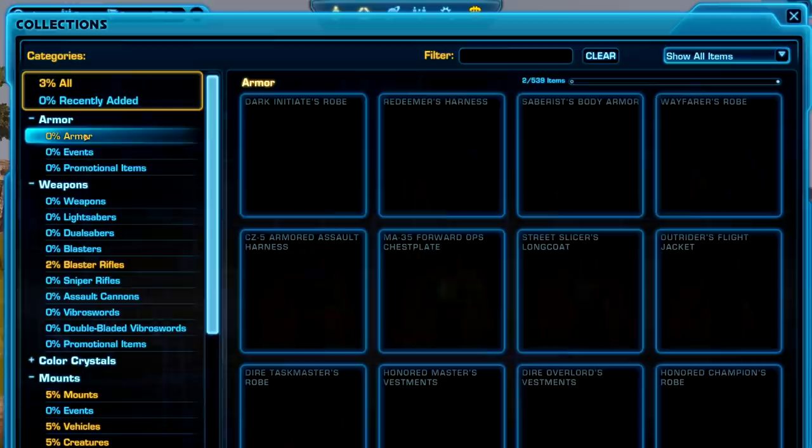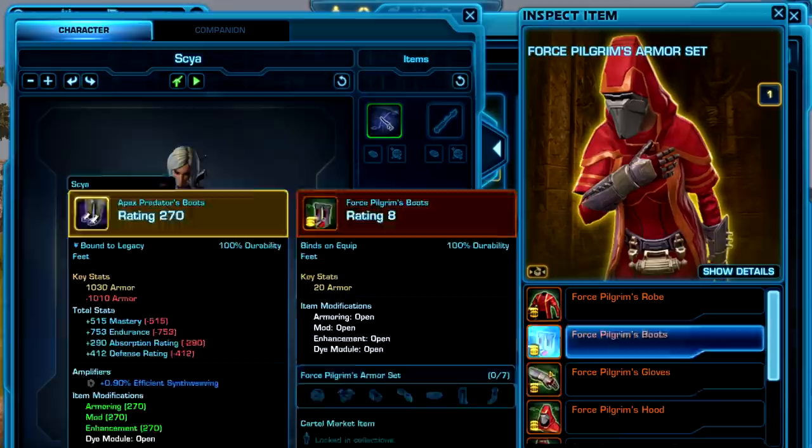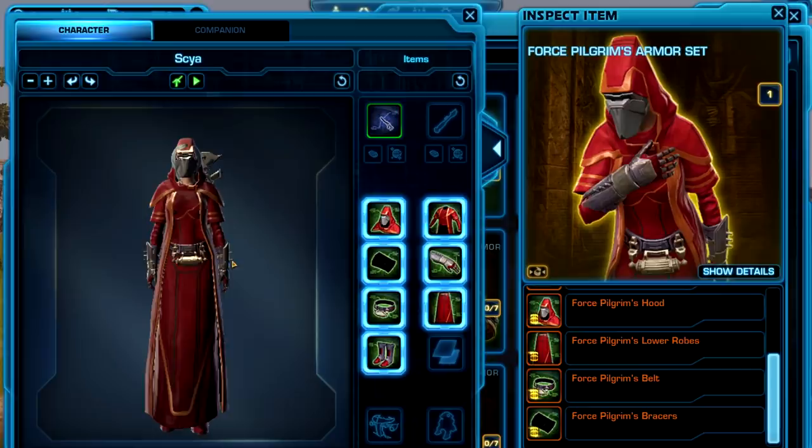So first off, there are some new armors available in collections. Let's go to the very end here. The first one is the Forest Pilgrim's Armor Set. You may have seen it while you were doing the Dantooine Swoop event, and we didn't quite know who these guys were. So now we have a little more info — they are the Forest Pilgrims apparently. Hopefully we'll learn more about them in the upcoming update, but in the meantime it looks like we might be able to get their armor.